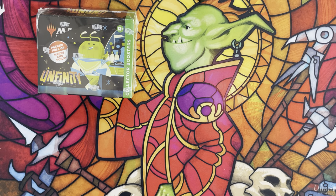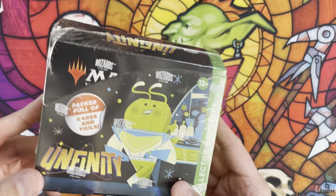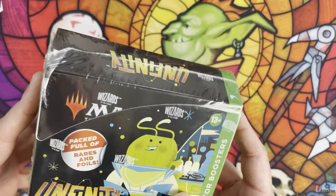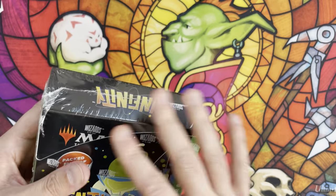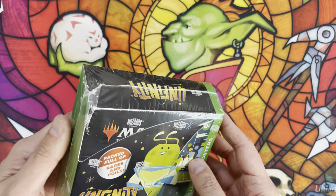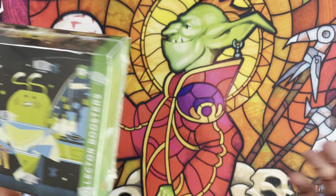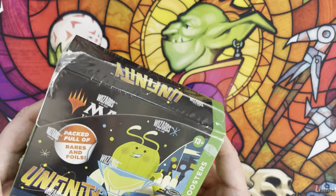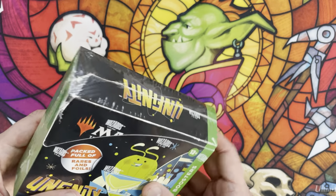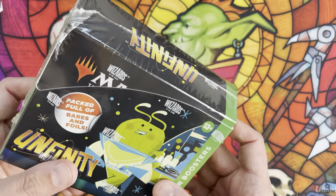Welcome back to Wildcat MTG. We're opening a collector booster box of Unfinity, going on a galaxy foil quest - specifically looking for galaxy foil shock lands. Today is mostly going to be about tracking shock lands and the spacic land cycle. There are eternal and format-legal cards in here, but most of the value is in those shock lands and spacic lands, so we'll track mythics but that's secondary. Let's crack some packs.